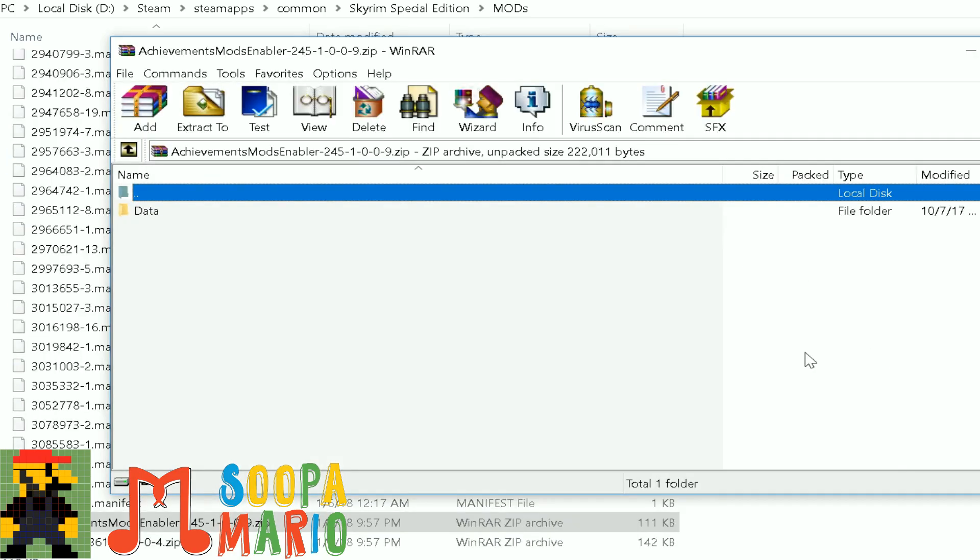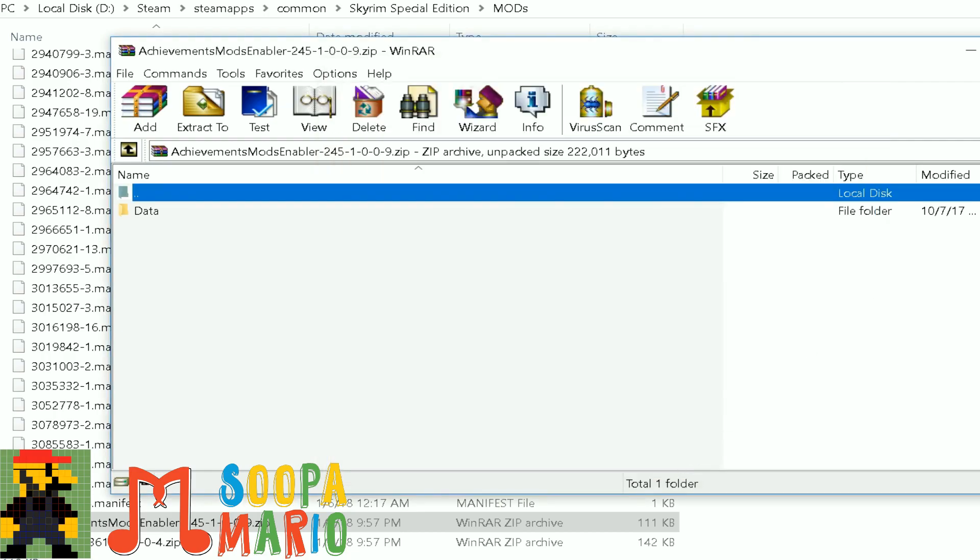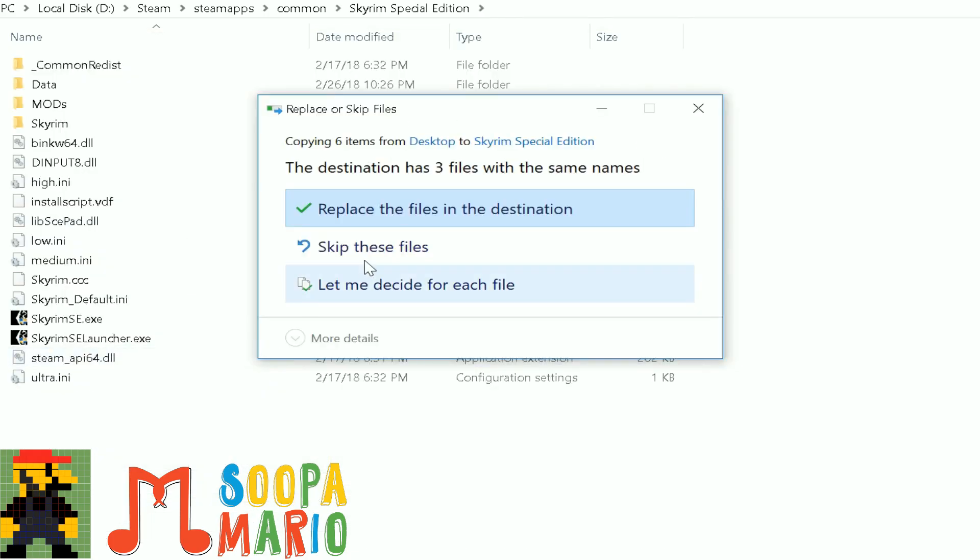Now we can go ahead and download the Achievements Mods Enabler file. Unzip the files into the same folder. Again, that's Steam, SteamApps, Common, Skyrim Special Edition. Make sure to replace all the files in the destination folder.